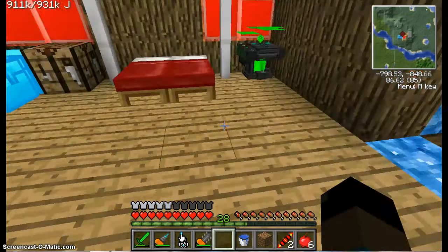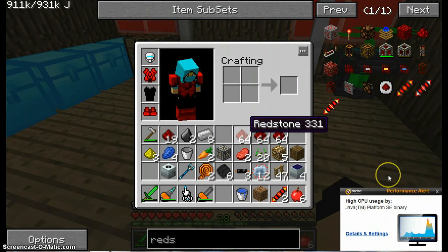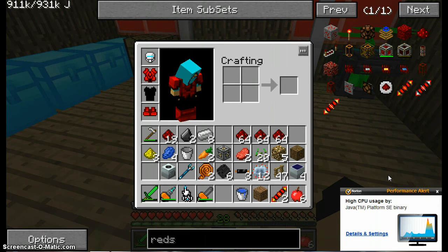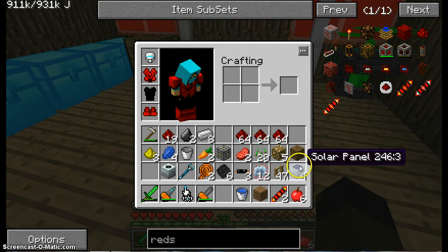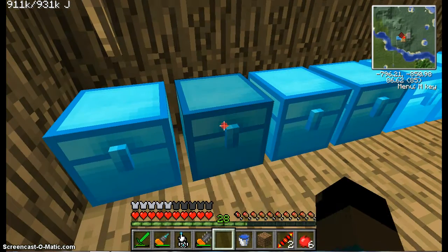Now let's see — just need wood and cobble. Nobody cares, Norton! Let's see, I have a little redstone iron, and I should have some in my magic block chest.